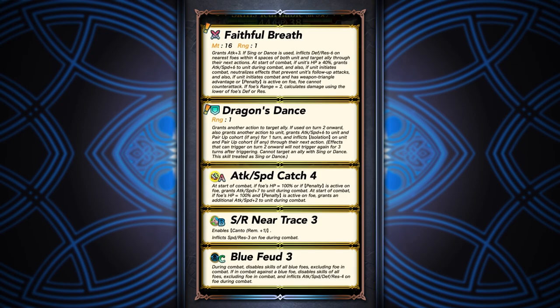She also comes with Attack Speed Catch, Near Trace, and Blue Feud. Pretty good skills overall — not necessarily Speed Res Near Trace, because the number of units that can really use it effectively or to its max potential is rather limited, but there is usage for it regardless.